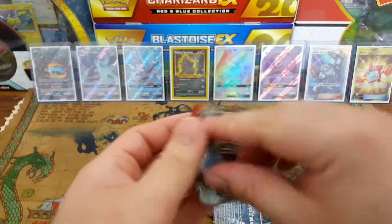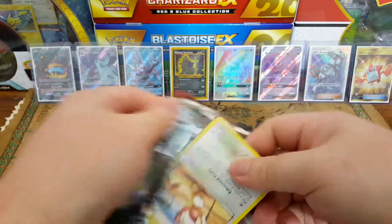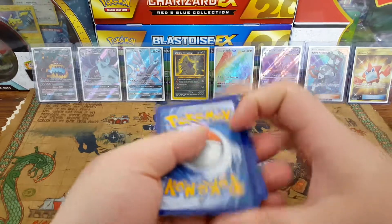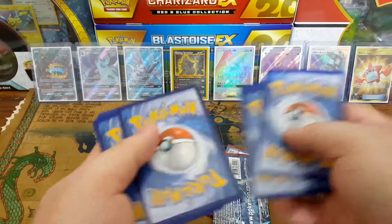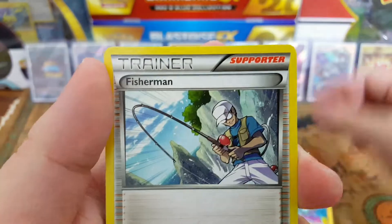Oh, are we gonna get a Mewtwo? Is that what you're telling us? I think it's four to the front — actually I'll just put three to the front. Floatstone, Magneton, Fisherman...